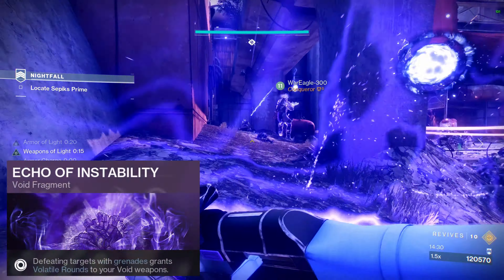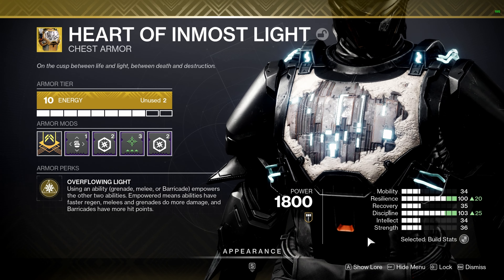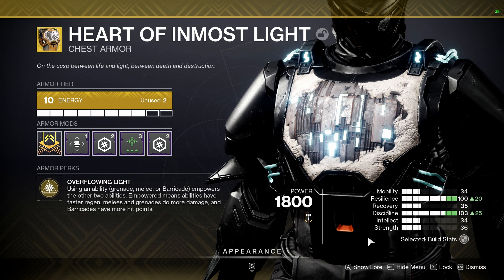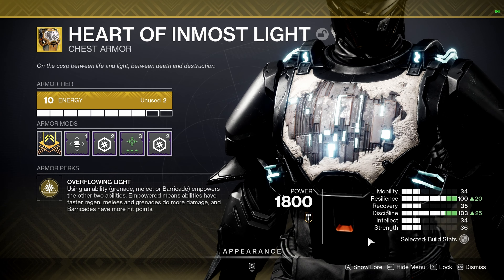Making everything volatile with any of our abilities is also going to stun barrier champions, which frees up a weapon slot for us. The first fragment is Echo of Instability — when we defeat targets with our grenades it gives us volatile rounds on our weapons. Then Echo of Remnants so our grenades last longer. We're adding Echo of Undermining to weaken enemies with a 15% debuff, which is absolutely top tier. Finally, Echo of Starvation — picking up a void breach or orb of power grants us devour, and for every kill while devour is active it recharges 20% of our grenade.